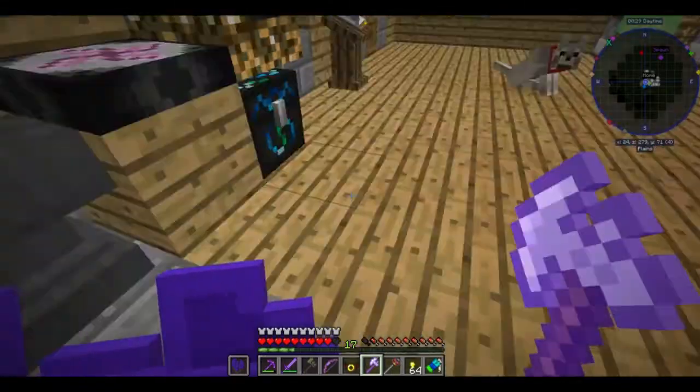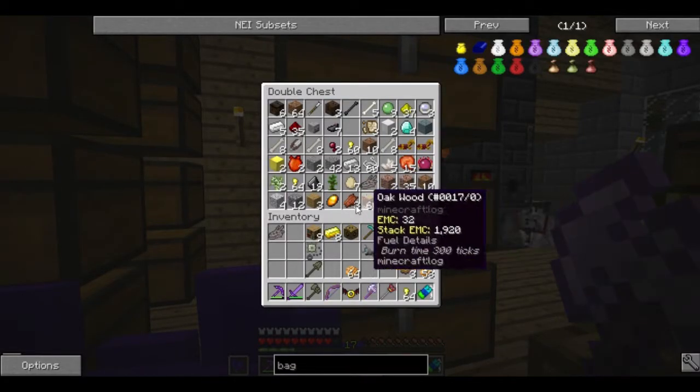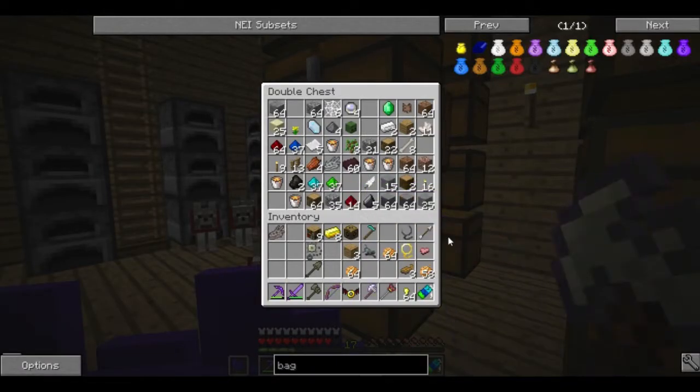There's one. Let me get two chests together. I know we have one chest over there, or I could just go get those chests from out there.